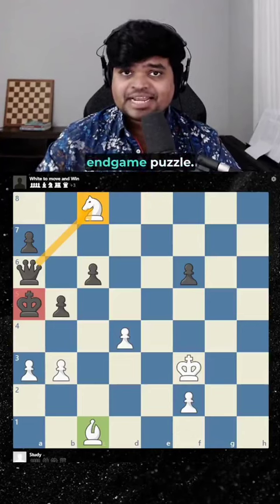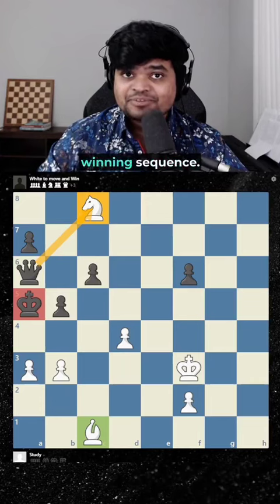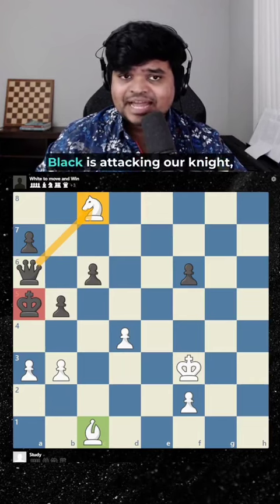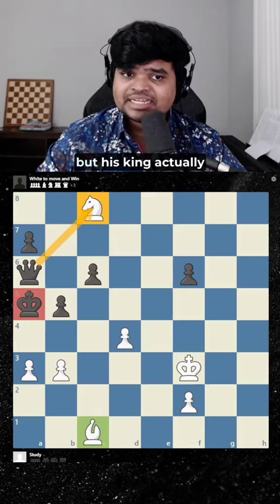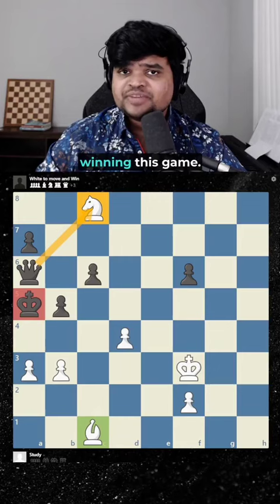This is a spectacular endgame puzzle. We are down a queen in this position, but we have an unbelievable winning sequence. Black is attacking our knight, but his king actually has no moves. So this is the secret to winning this game.